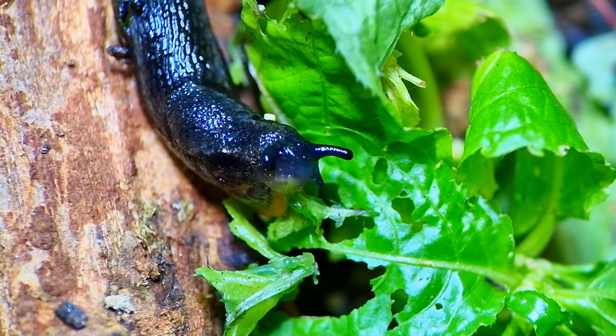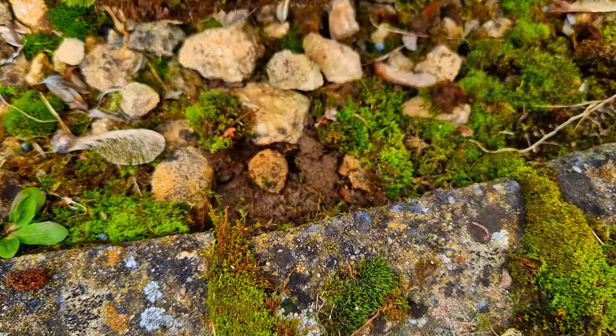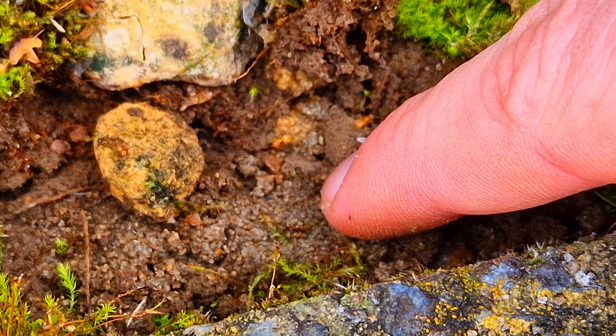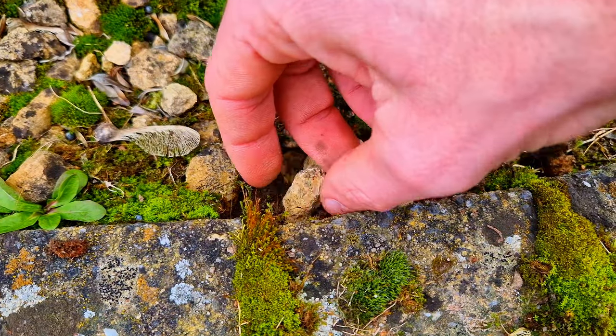Now I'm going to collect some new plants to add to the terrarium — and by plants I mean moss. I disturbed an ant nest; let's see if they are friendly. Apparently not. I'll cover their nest back up.